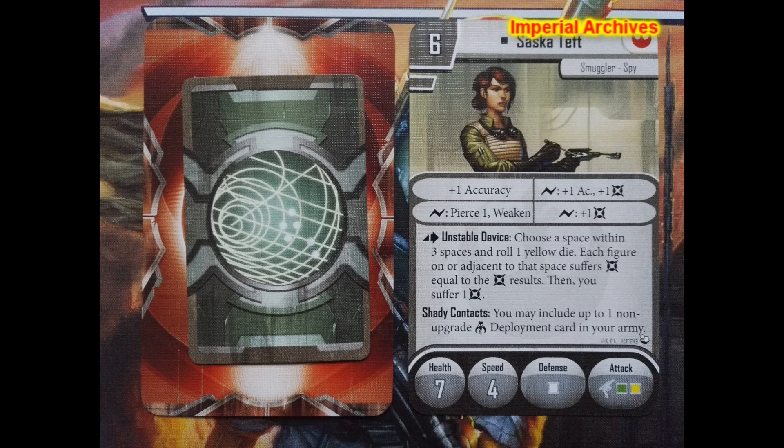Rebellion boosts with hired guns, deadly Trandoshans — or maybe you would go for more well-known mercs like Bossk or even Boba Fett. The choice is yours to make.